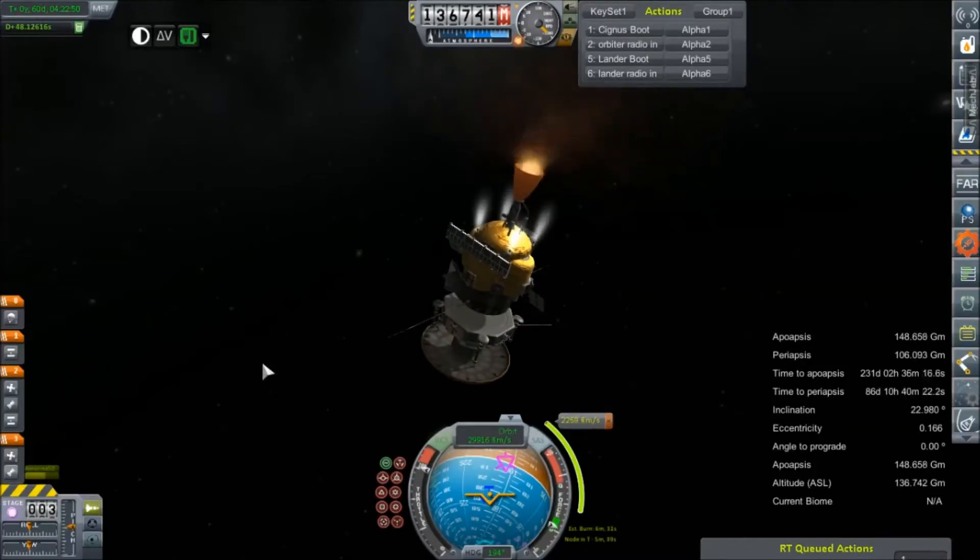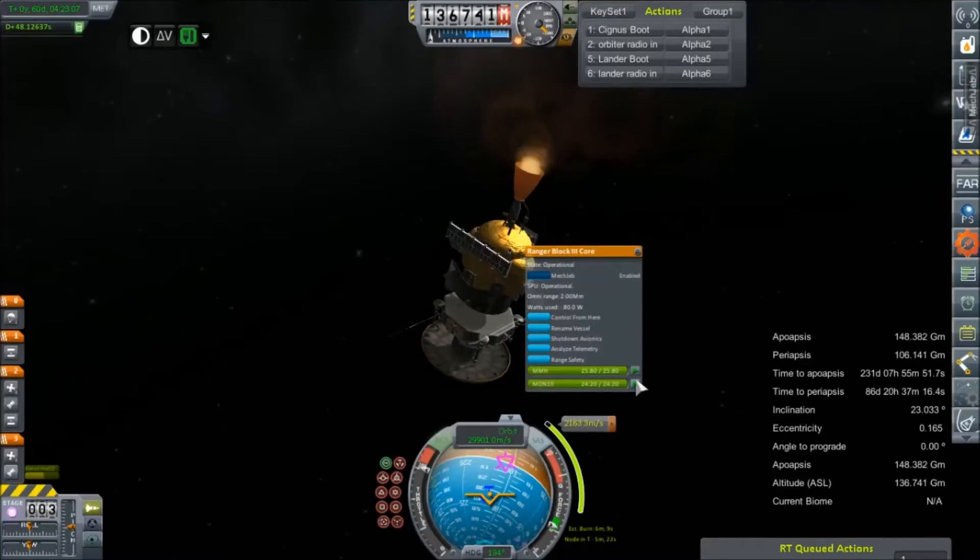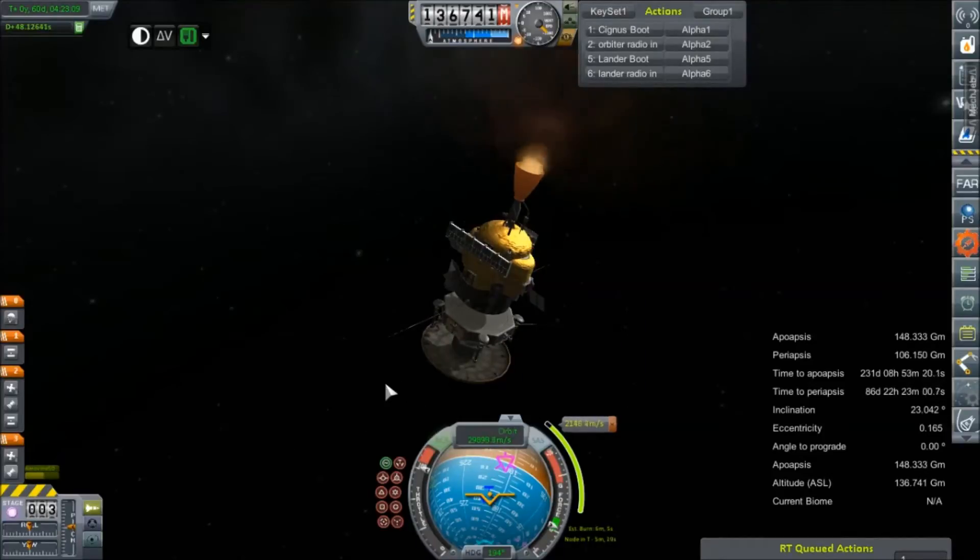It lit right away — I was expecting the delay. Our estimated burn time is 6 minutes, but we only have 4 ignitions on this AJ-10. I am not going to waste one by getting that estimation. We're just going to run with it and see what happens. Hopefully after this burn we will be on an intercept course with Venus, and hopefully we won't have to adjust our periapsis at Venus.